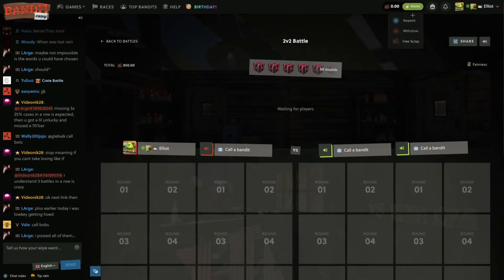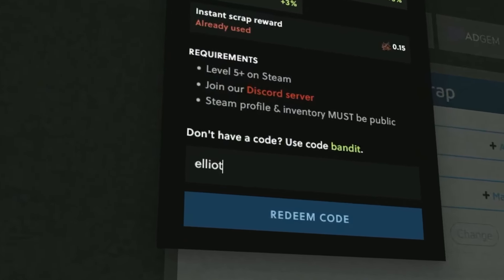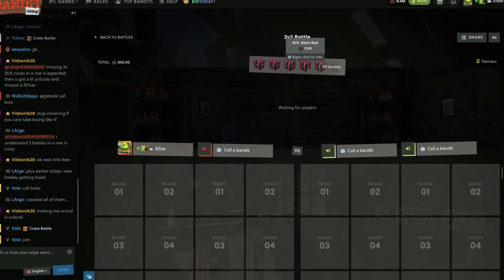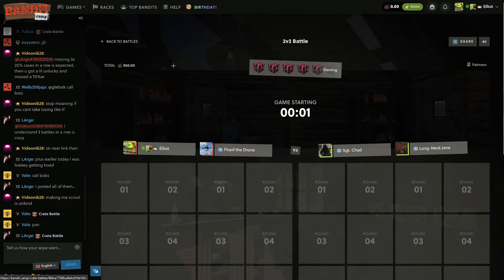People coming on here with wallet free scrap — redeem affiliate code 'Elliott' for a 5% deposit bonus and 15 free cents; it also helps me out. If you've used the code in the past you can't change it, but yeah, let's get right into this. Okay, who do we have on our team? Buy the drone — okay. Jane is on the other team though, I don't know how I feel about that.